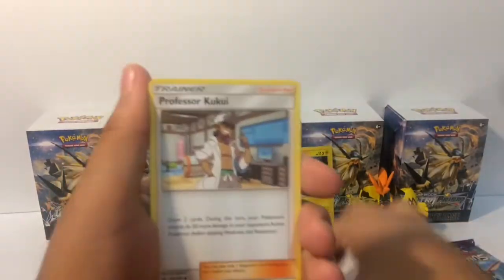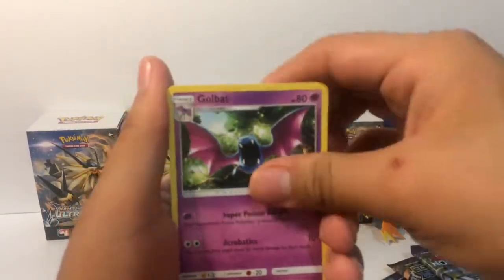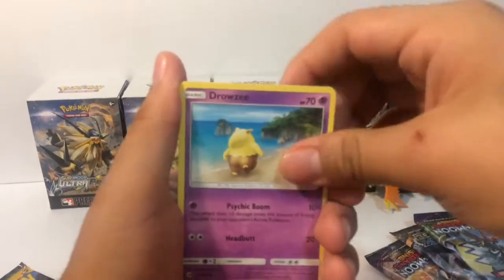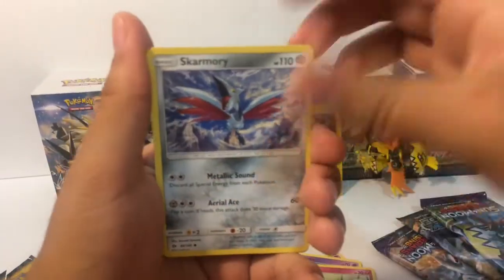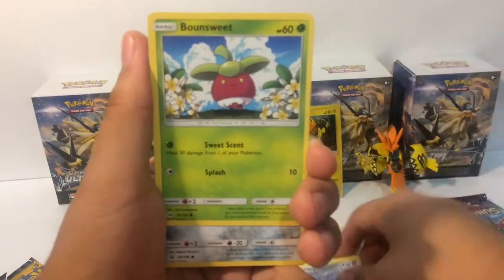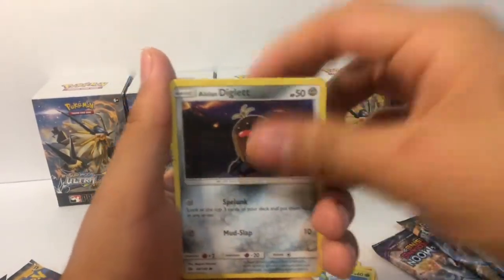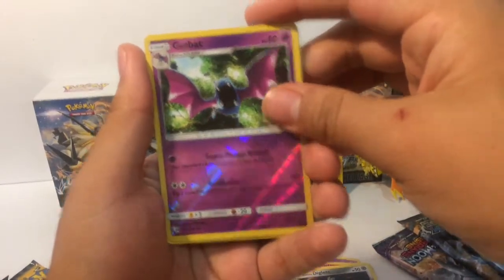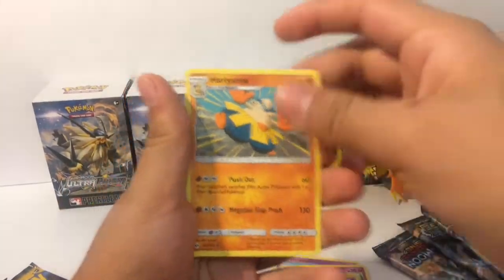Ground Energy, Professor Kukui, Golbat, Repel — I don't think we have that one yet — Drowzee, Cutiefly, Skwovet, Bewear, Alolan Diglett, reverse foil Golbat, and then we got Hariyama.